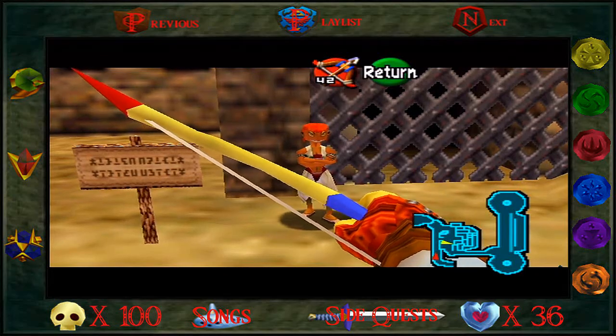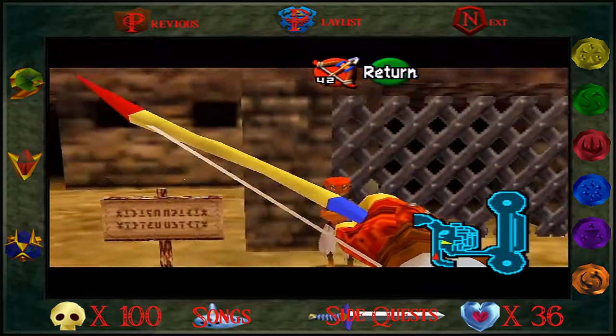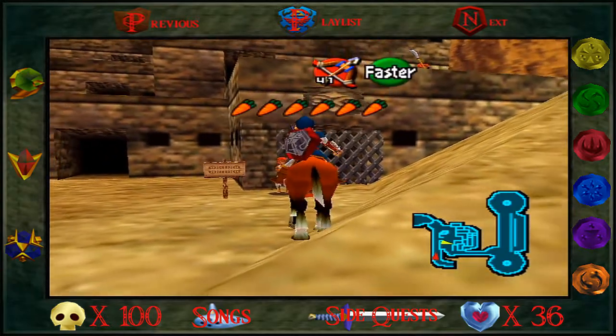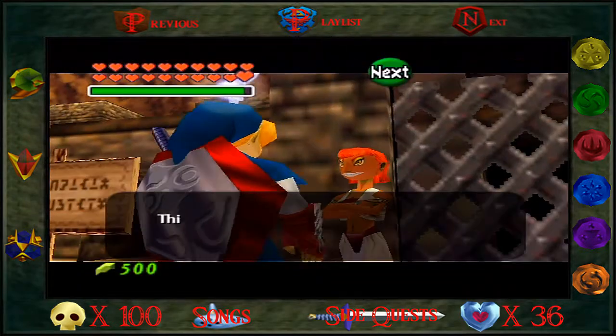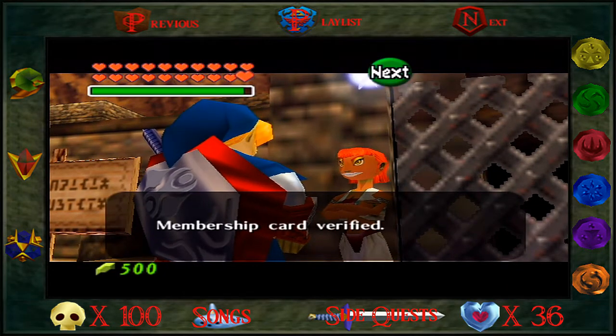Welcome back to Let's Play The Legend of Zelda Ocarina of Time. We're sitting here at the Gerudo Fortress — it's the exact same spot we left off last time. Today we're going to get off our horse and go ahead and attempt the Gerudo Training Grounds. This is the Gerudo Training Ground.